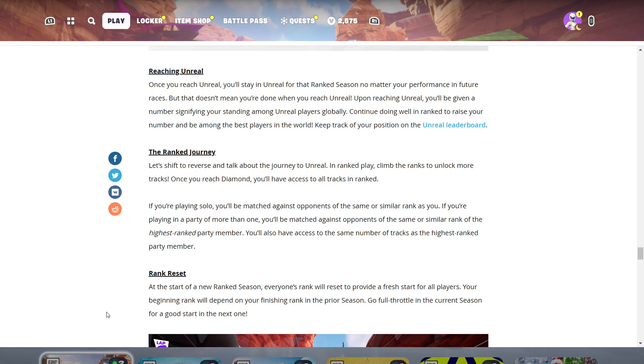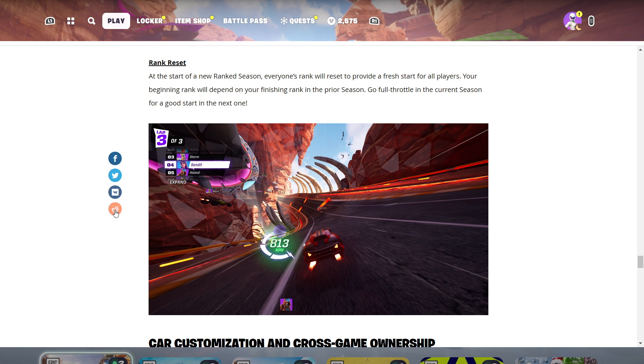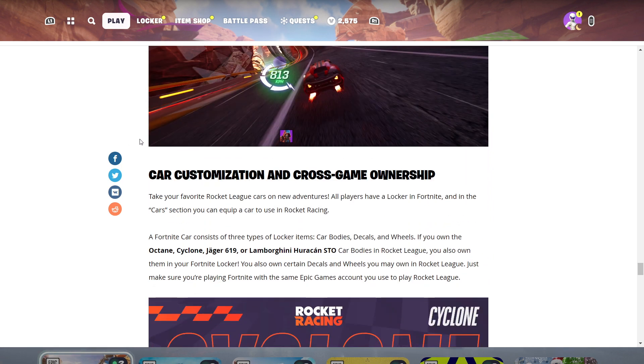The ranked journey: climb the ranks to unlock more tracks. Once you reach Diamond, you'll have access to all tracks in ranked. If playing solo, you'll be matched against opponents of the same or similar rank. In a party of more than one, you'll be matched against opponents at the same or similar rank as the highest-ranked party member. At the start of a new ranked season, everyone's rank resets — your beginning rank will depend on your finishing rank in the prior season.